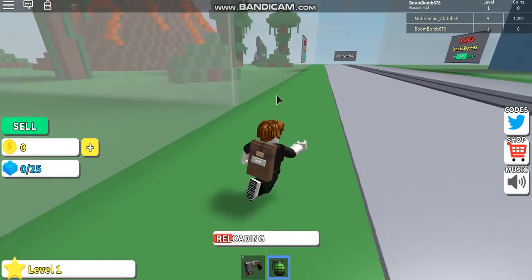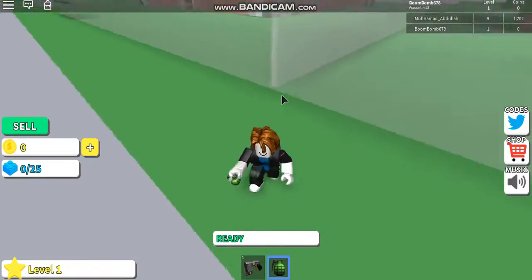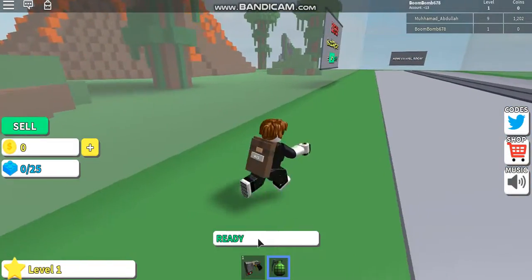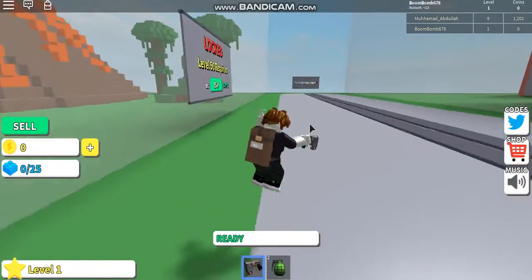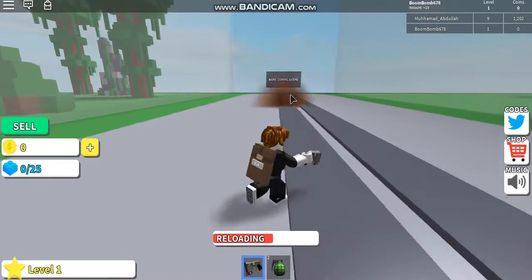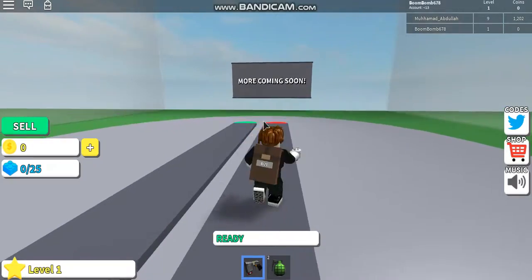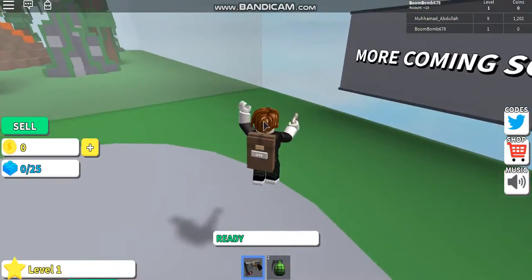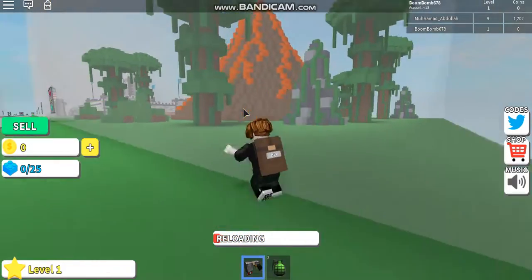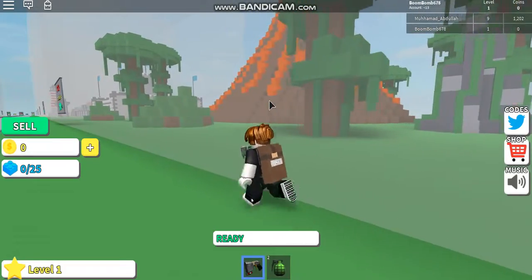It doesn't even hit the castle, it just goes — there's a thing blocking it. I have no idea what I'm doing, to be honest. I have no idea if I'm playing this right, and it says more coming soon. I just wanted to play this to form a gameplay on Roblox, so this one looks fun. But it just looks confusing, how to explode stuff in this Destruction Simulator.